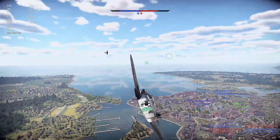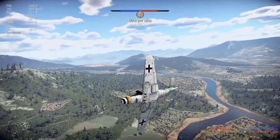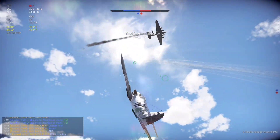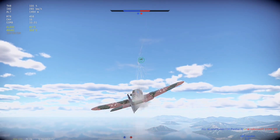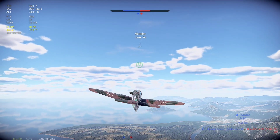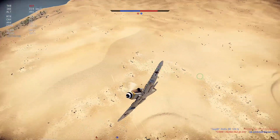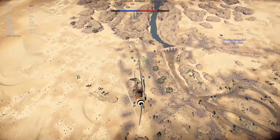Its playstyle is simple: attack fast. If you can't attack fast, retreat and get ready for another attack. If you get a chance to continue the attack, keep playing with your prey until it makes a mistake when flying. When defending, try to gain speed and start climbing gradually, constantly changing your position to avoid receiving enemy bursts.